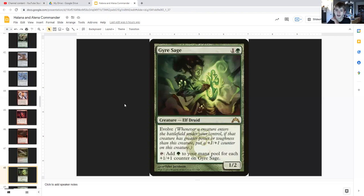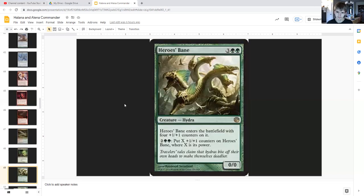Gyre Sage for one generic and green is an elf druid with evolve, one/two. Whenever a creature enters the battlefield under your control with greater power or toughness than Gyre Sage, put a plus-one/plus-one counter on Gyre Sage. Then tap to add one green mana for each plus-one/plus-one counter on Gyre Sage. Since we're putting a lot of plus-one/plus-one counters on this not just because of evolve but because of our commander, this could also get us a lot of mana.